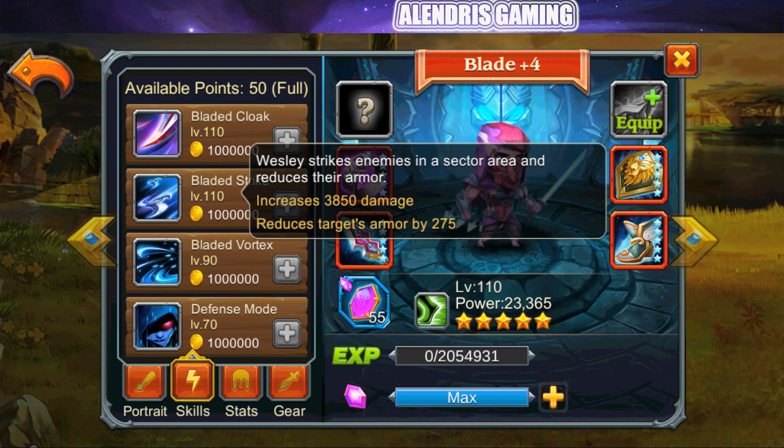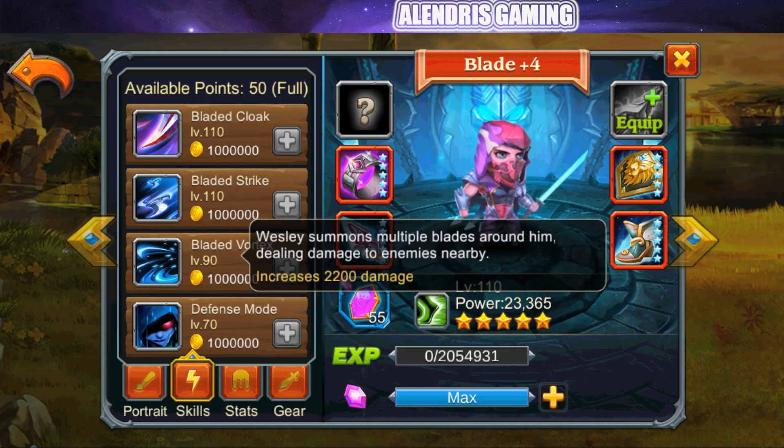The blue skill, Bladed Vortex: Wesley summons multiple blades around him dealing damage to nearby enemies. It doesn't look amazing — 2,200 damage — but perhaps we'll have some good surprises during the test.